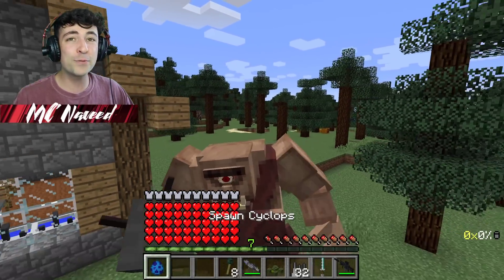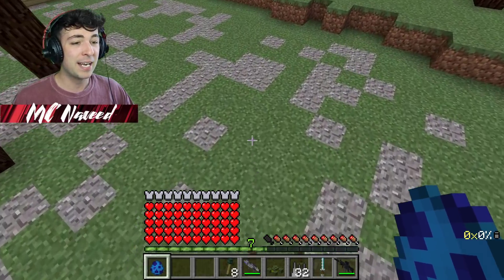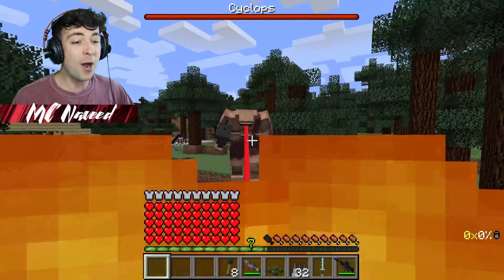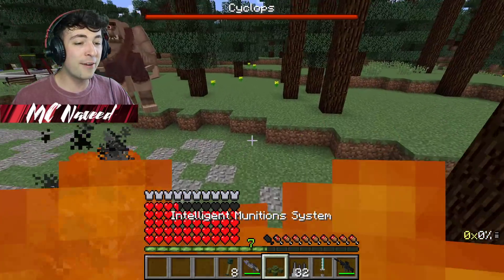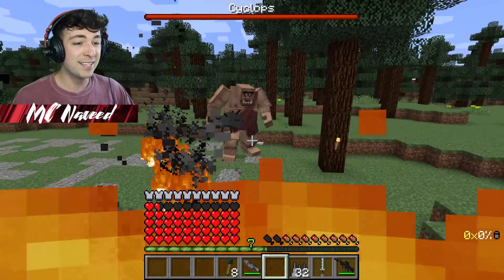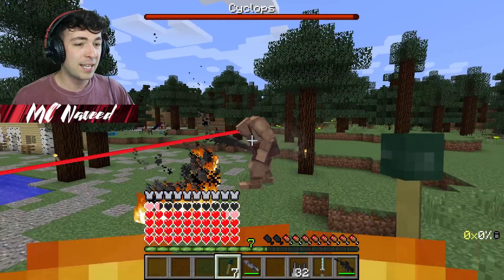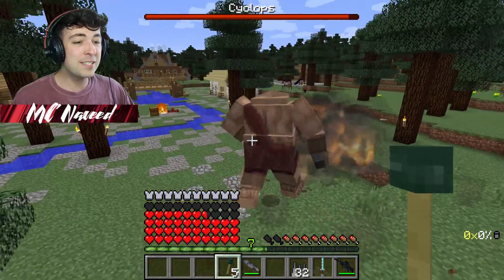We've also got a cyclops spawner so we can fight against our own kind. Let me spawn it down here - and he's instantly seen us. I'm going to put down our intelligent munition system to shoot some rockets, but he's just destroyed it. Let's use our tesla gun as well as our sticky grenades - that should help fight him off.